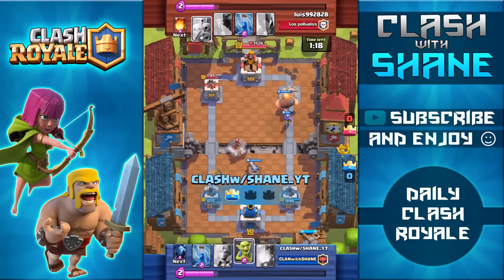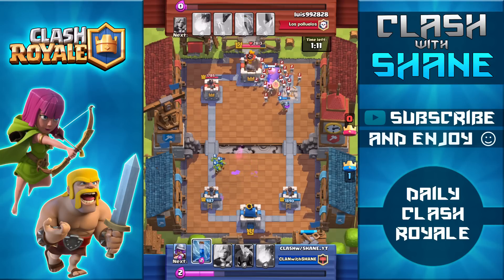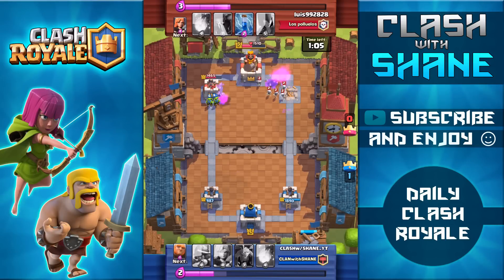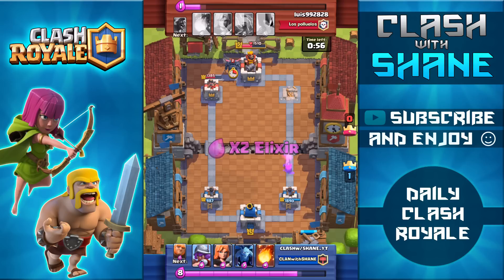The Musketeer survives so I'm going to spend the additional 5 Elixir on a Giant up front to support her — I've already spent 4 Elixir on the Musketeer so I might as well spend the extra 5 and set up a strong counter push. He's doing an opposite push with a Hog Rider and Goblin Barrel. My Zap isn't high enough level to one-shot those Goblins so I'm forced to use my own Goblins, and in the process I take a little bit of tower damage. But I'm going to ignore that and try for the 3-crown victory — the Giant is doing good work bringing his tower down to 1500 health.